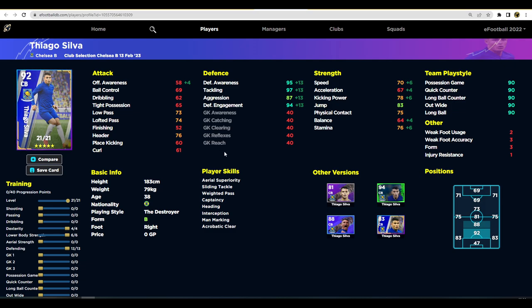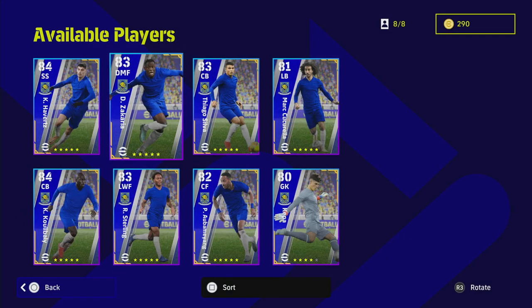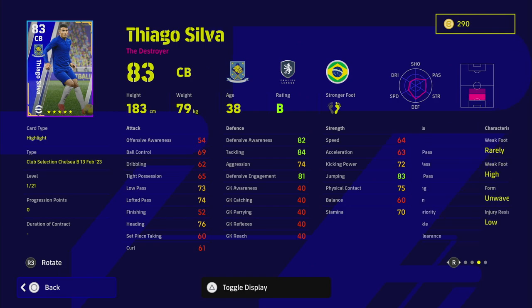We also have Thiago Silva — 92 overall and very similar to Koulibaly, though not as strong in the air. He is one of the best tacklers in the game and his defensive awareness is unbelievable. He's not as fast as Koulibaly, but you don't really need speed if you're letting the AI defend, which is how the game works right now. The one thing he lacks is blocker, so I do think Koulibaly is the better option — but Thiago Silva is an absolute legend.